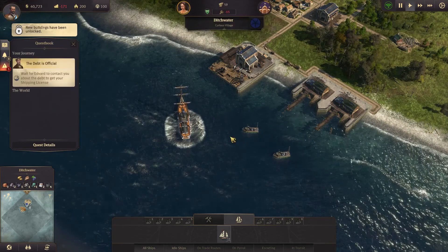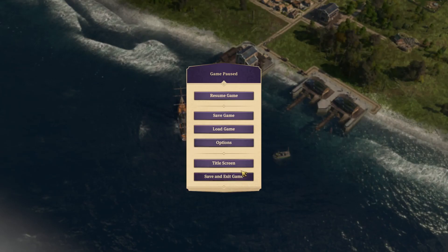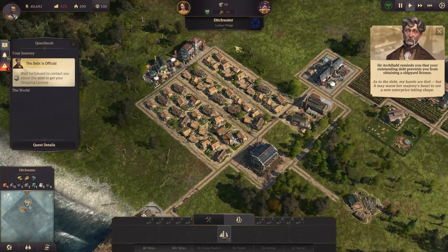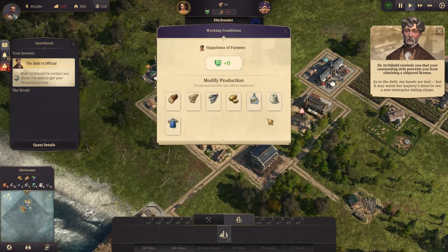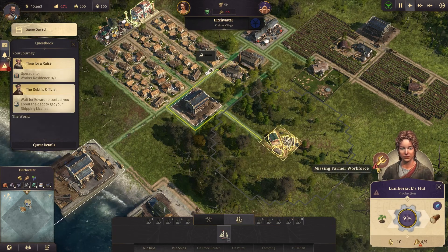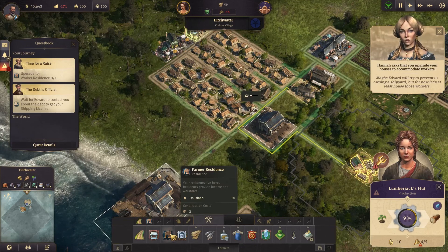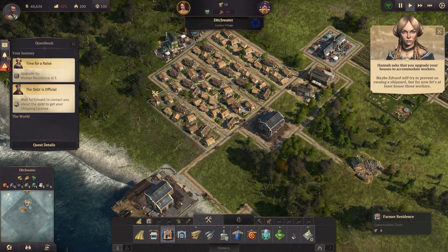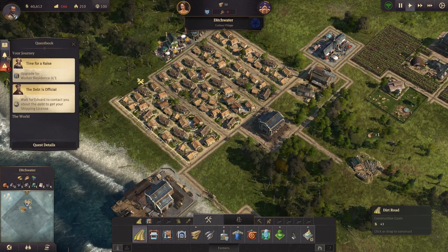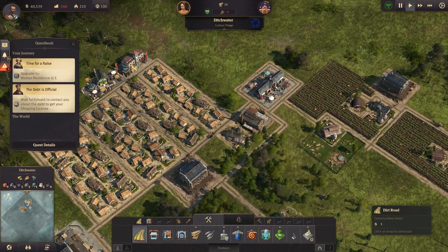We have a ship - new buildings have been unlocked. Let's save the game. Lumberjacks, farmer workers - they're trying to prevent us owning a shipyard, but for now let's at least house those workers. Let's build some more housing here, and build the road around them. This is the only decent part so far. We have a fire station - that's good.